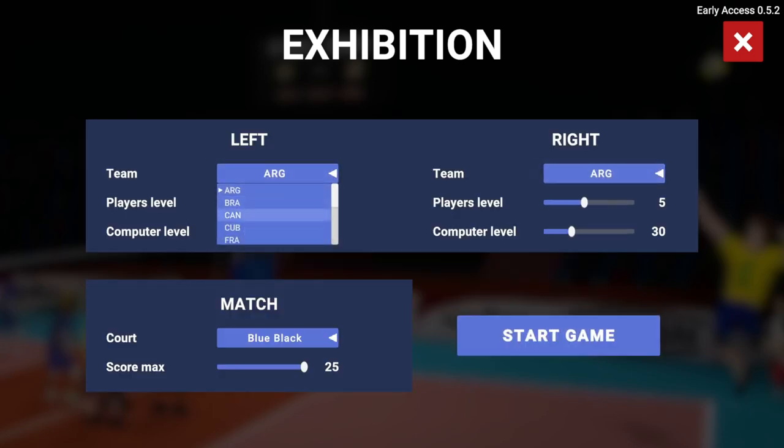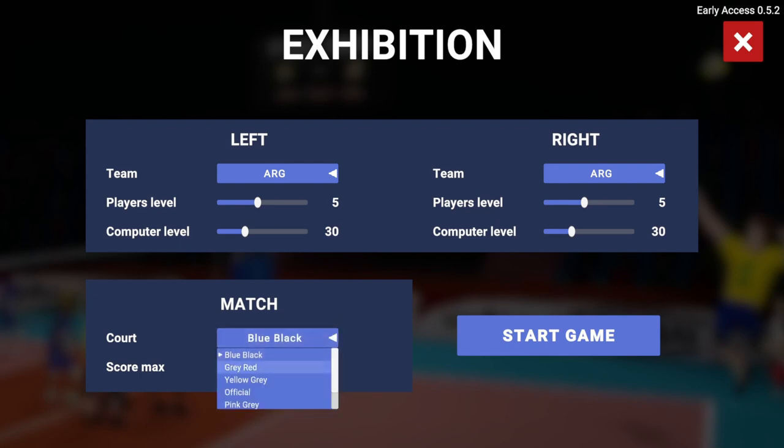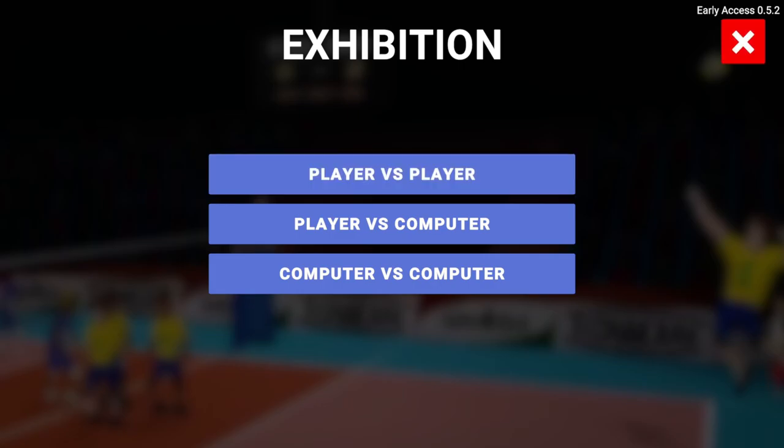You can adjust which team it is — I'm not sure if these teams have different stats; it just changes the team's jersey color. I believe the player level is what level the players on your team are, so 10 would be the highest and 1 would be the worst. You can adjust the computer level too — set it low for an easy opponent or higher for a harder challenge. The court setting is purely aesthetic, and you can change the max score — you don't have to go all the way to 25.